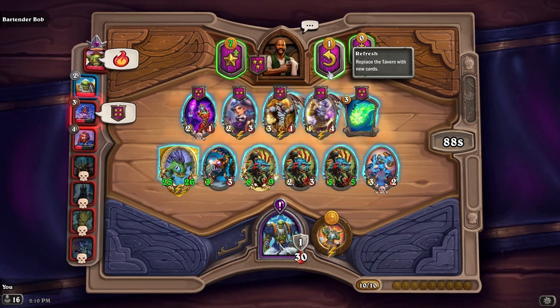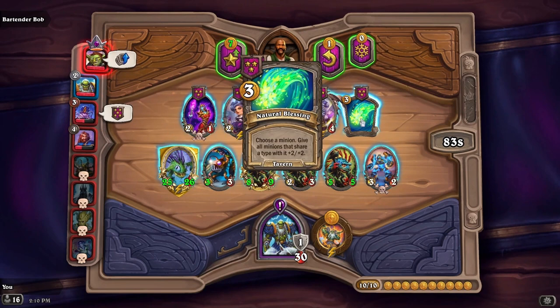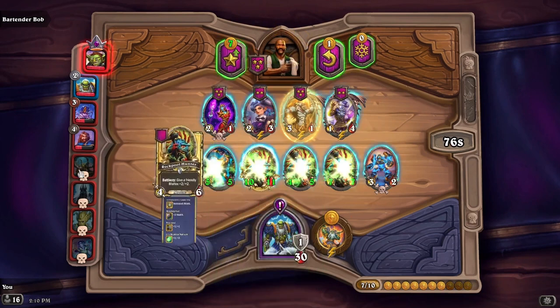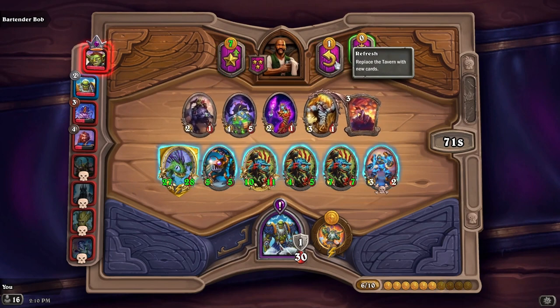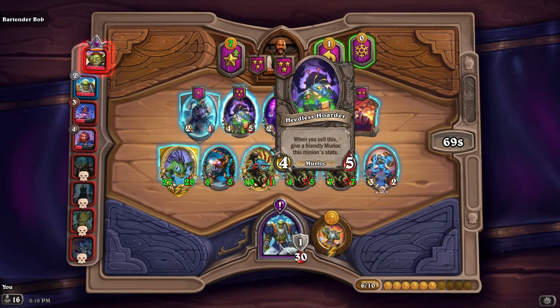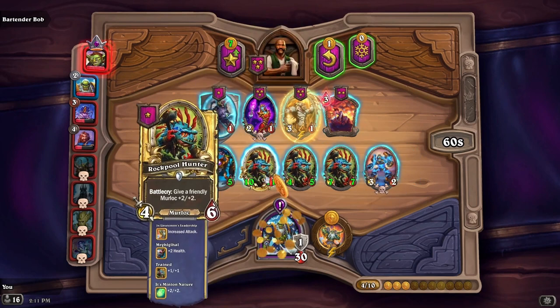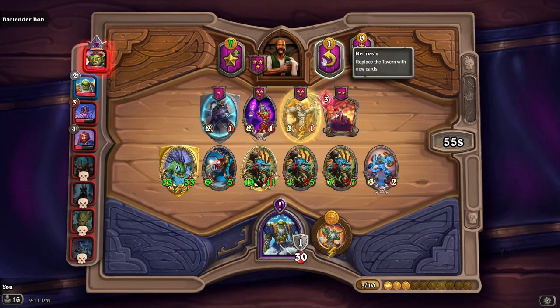We didn't get any murlocs, but we did get the Natural Blessing — choose a minion, give all minions that share a type with it plus two, plus two. I always get this, it's so good. We refreshed and got Heedless Order: when you sell this, give a friendly murloc its stats. We'll put it out and sell it. We still have four gold so we'll refresh one more time.